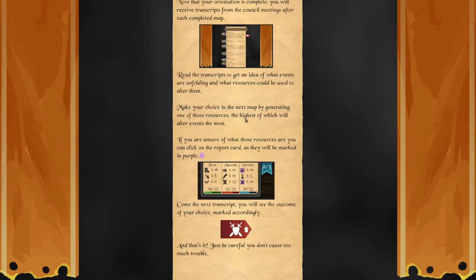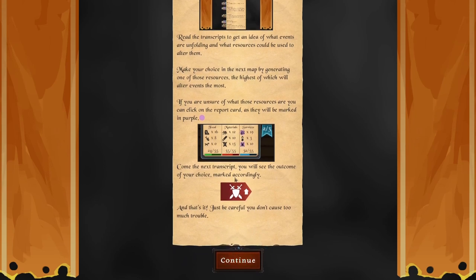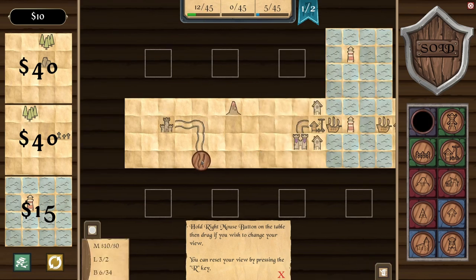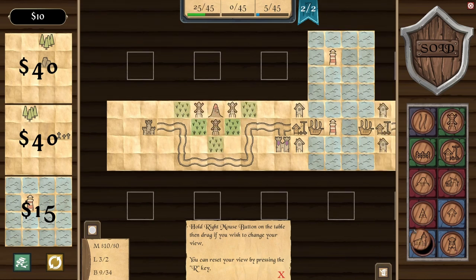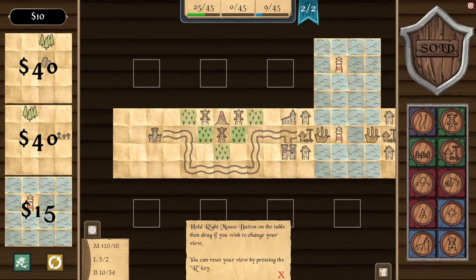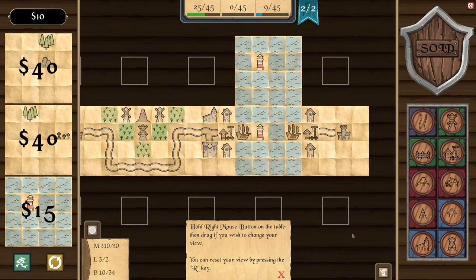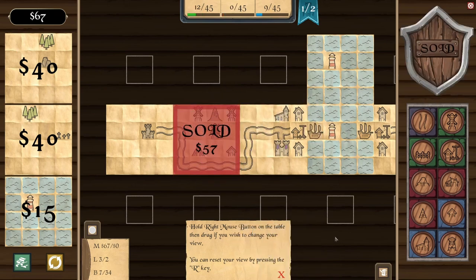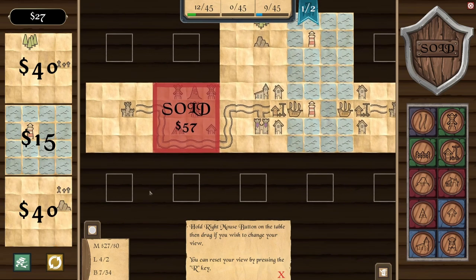Make your choice in the next map by generating one of these resources — the highest of which will alter events the most. Right away we're presented with connecting up two tiles. We're going to make use of water land this time. I'm planning to build a windmill near that volcano. I feel a little bit choked off — I maybe should have built a land for the purposes of selling. We'll develop this land up and then sell it. We need more money, so we'll sell it.